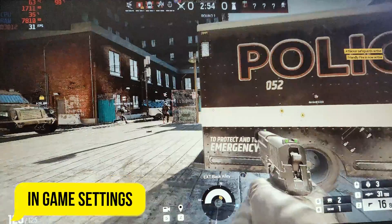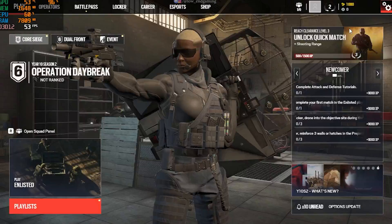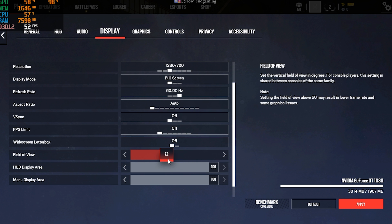For step 1, we will change the in-game settings. Open your game and first go to Display Settings. Change the resolution to 1280x720, Display Mode to Full Screen, V-Sync Off, and FPS Limit Off.